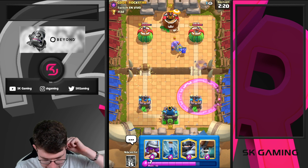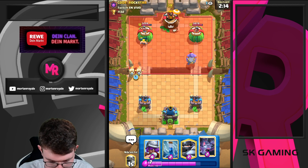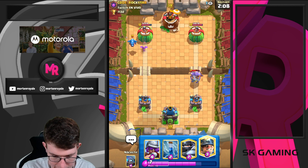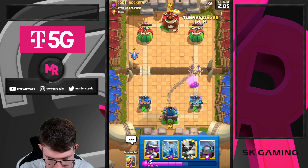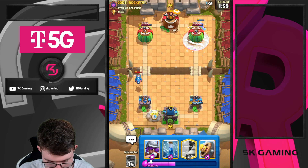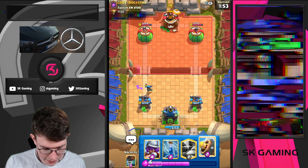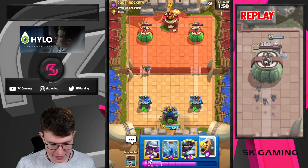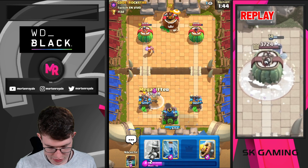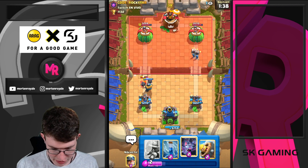I'm going to go Barbarian Ball opposite lane, then Wallbreak at the bridge now. Going Bats like that — good Bats. I'm going to go Miner on top of the tower. Let's go Miner — let's see what he does against this. Let's go for Mini Pekka here to activate King Tower — so fast, so good. He still has to drop something. He drops Barbarian Ball, and also this. So I can go in for my Maganite on top of that. Going Wallbreak opposite lane just to apply some pressure — he cannot defend them.